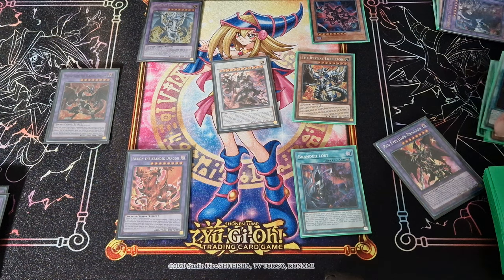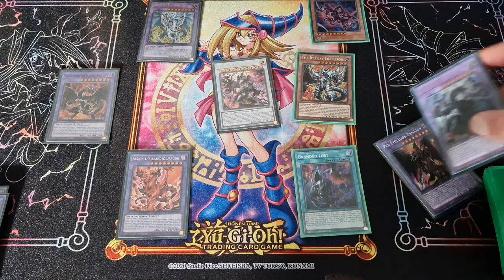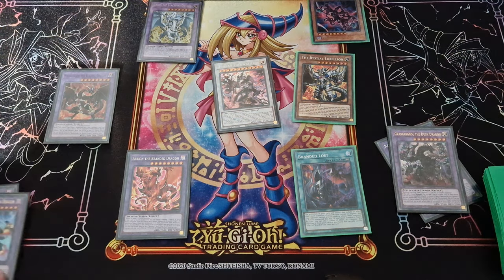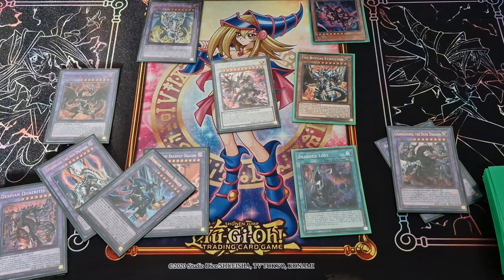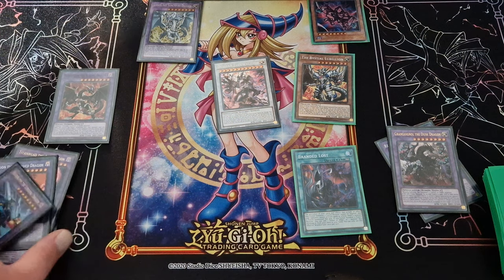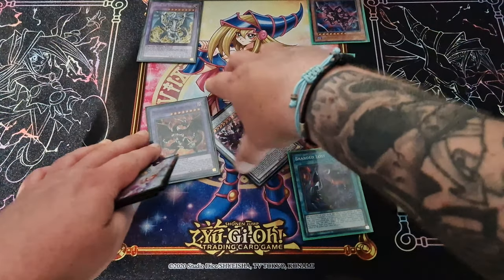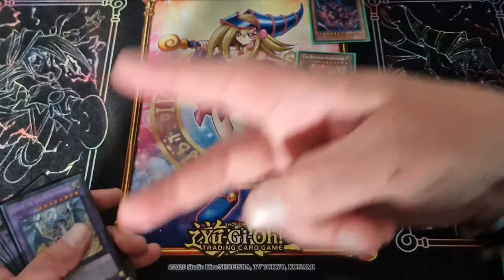These Branded decks take a lot of work — you've got to keep testing the hands, keep shuffling those decks, keep bringing yourself new test hands, keep seeing what boards you can make. You can send Rindbrumm, you can send Titina Clad, you can special summon Quaeritis to protect fusion monsters — the deck is just insane guys. That's going to wrap up the video, appreciate you guys watching, leave it a thumbs up if you liked it, and I'll see you guys in the next one. Peace.